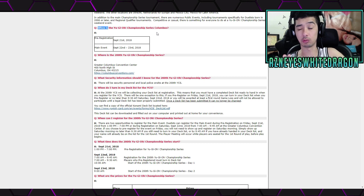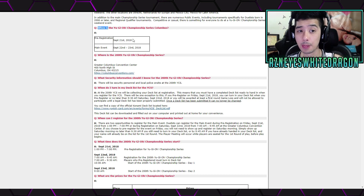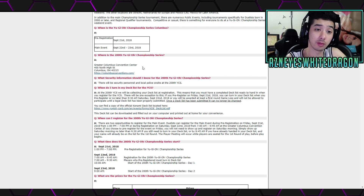Here are a few questions I can answer quickly so you don't have to sift through the huge 200th YCS FAQ. If you want to get that dice, which most of you will probably want, it's basically free as long as you register early. Pre-registration is going to be on September 21st. The main event is going to be September 22nd through the 23rd. The venue is the Greater Columbus Convention Center, 400 North High Street, Columbus, Ohio, zip code 43215.